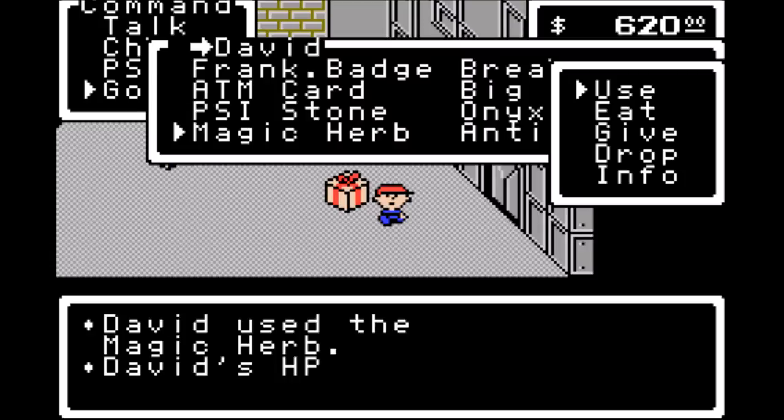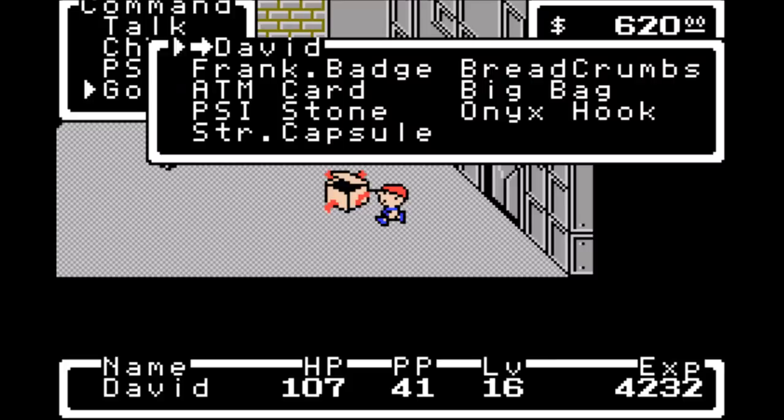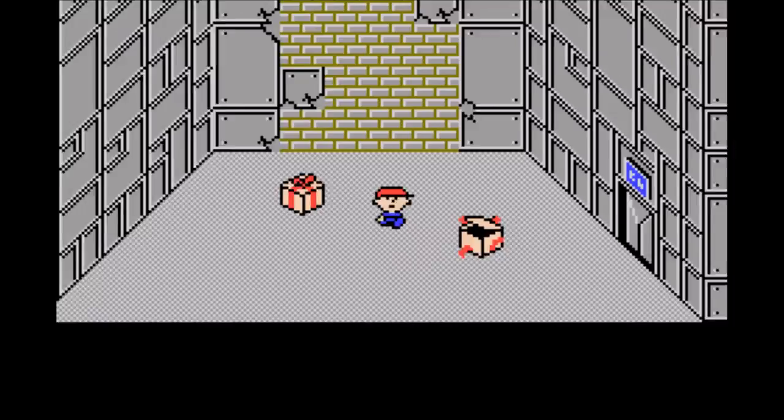Let's go ahead and drop the antidote — don't need that. Strength capsule does exactly what you think it does, but let's look at the info. Yeah, it raises your strength. And since our hero is our main fighter, we're going to go ahead and use it on him. Increases his strength by four.